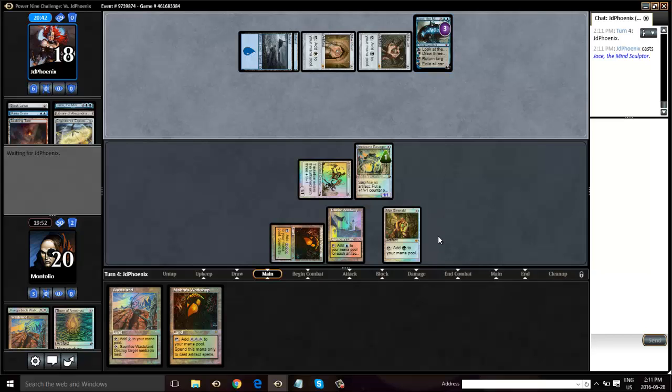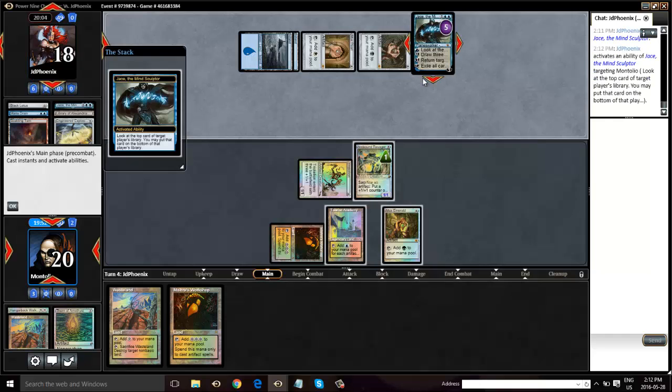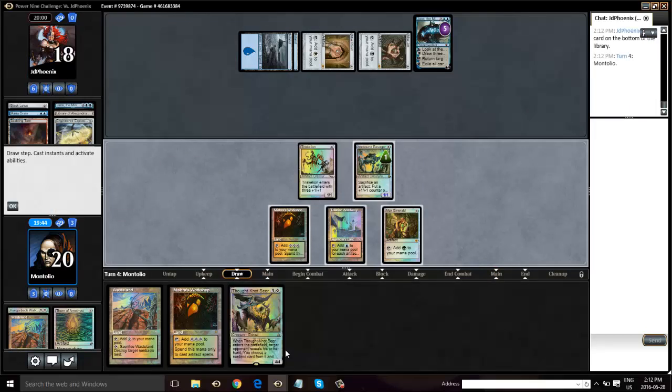So hopefully we draw an artifact. He may Fate Seal here too. Opponent's trying to think about what he wants to do here — whether he wants to draw an extra card or filter his library a little bit. He has Fate Sealed — put the card at the bottom, which is good because we're getting a fresh card. We know we're not getting a land. The unfortunate thing is we can't really kill Jace right now.